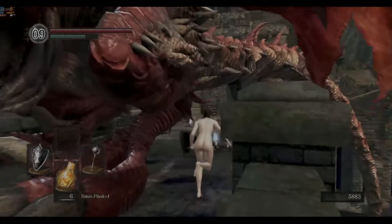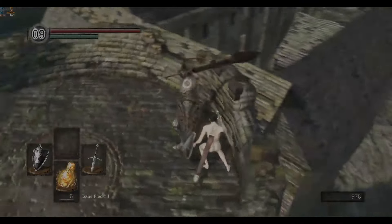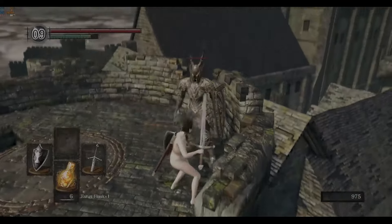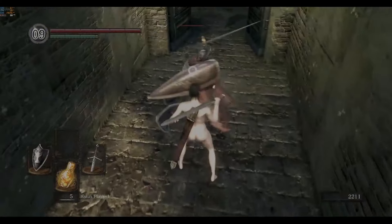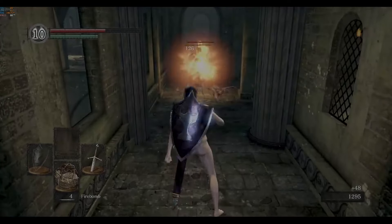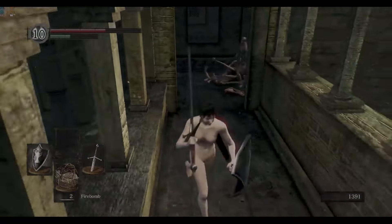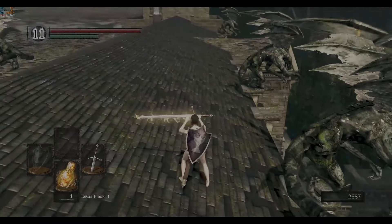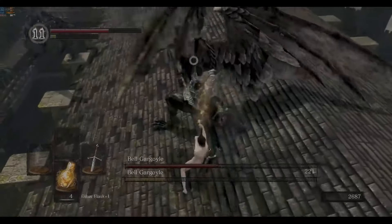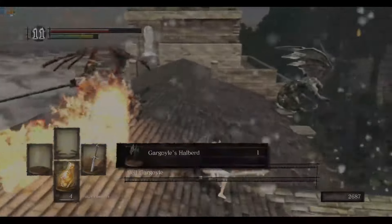Run past the Hellkite Drake and grab the Claymore. Take out the other Black Knight. I make my way to Andre and level my sword up to plus four. I've found Firebombs one of the fastest safe ways to get through all the skinny hollows. I can only buff my sword until I infuse it with lightning, so there's no need to be stingy with the Gold Pine Resin. I use one for the Gargoyles, which makes the fight feel like clubbing baby seals.